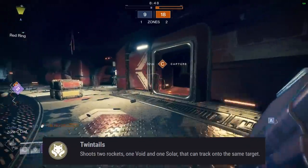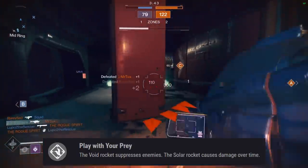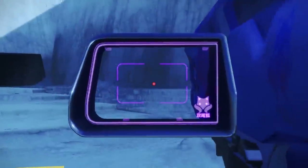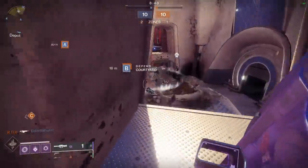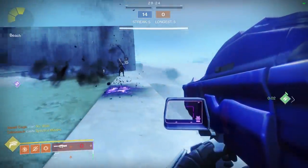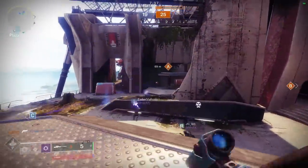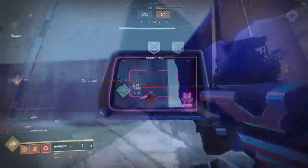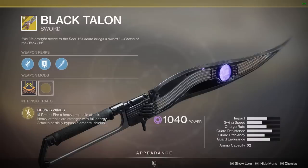Two-Tailed Fox has two main exotic perks. The first is Twin Tails: shoots two rockets — one Void and one Solar — that can track onto the same target. The other is Play With Your Prey: the Void rocket suppresses enemies, and the Solar rocket causes damage over time. This rocket launcher simultaneously fires two rockets on trigger pull. The Void rocket has a reasonably good suppression effect, so even if the blast doesn't kill the target, at least it'll be suppressed for an easy cleanup kill. This works pretty well against roaming supers too. The Solar burn effect doesn't seem to be all that impactful in PvP because most of the time if you get a hit, you're going to kill them anyway — but every once in a while it does clean up a kill that barely survives the blast. My main issue is the slow velocity — once you fire the two rockets, it feels like it takes forever for them to track and reach the target. Hunters can even dodge to escape the tracking if they're quick enough. I'm going to put Two-Tailed Fox in B tier.